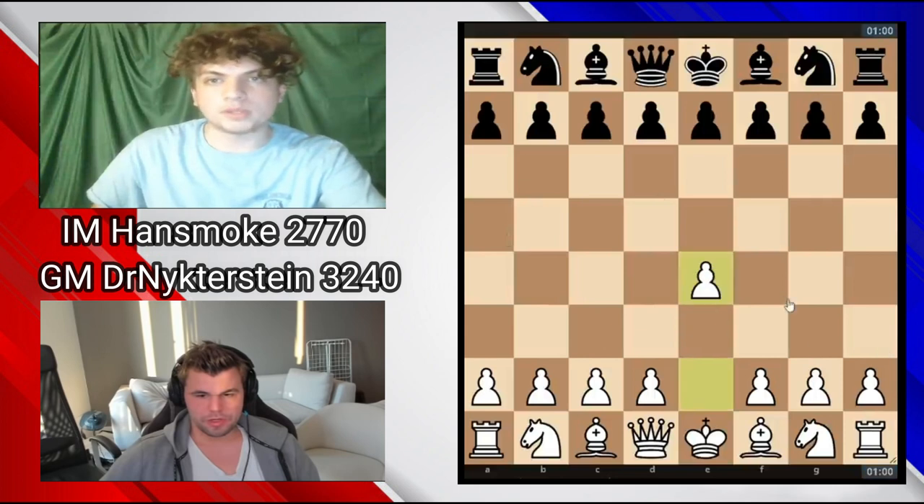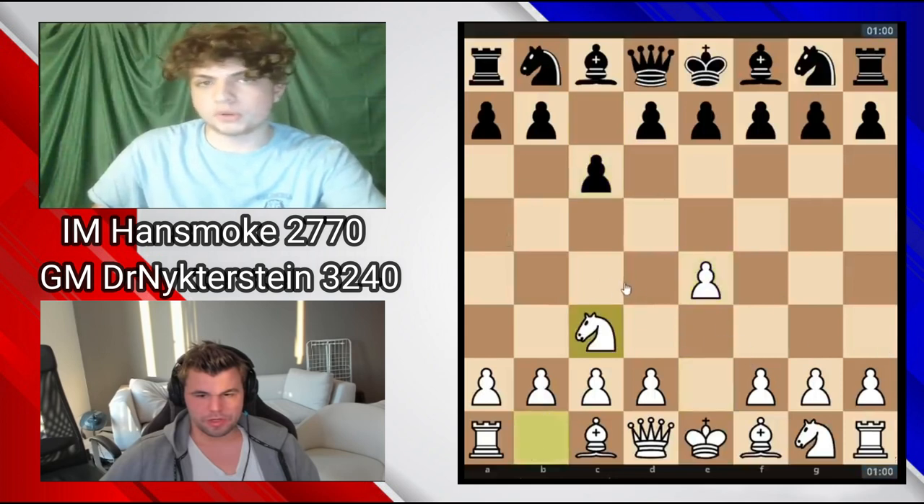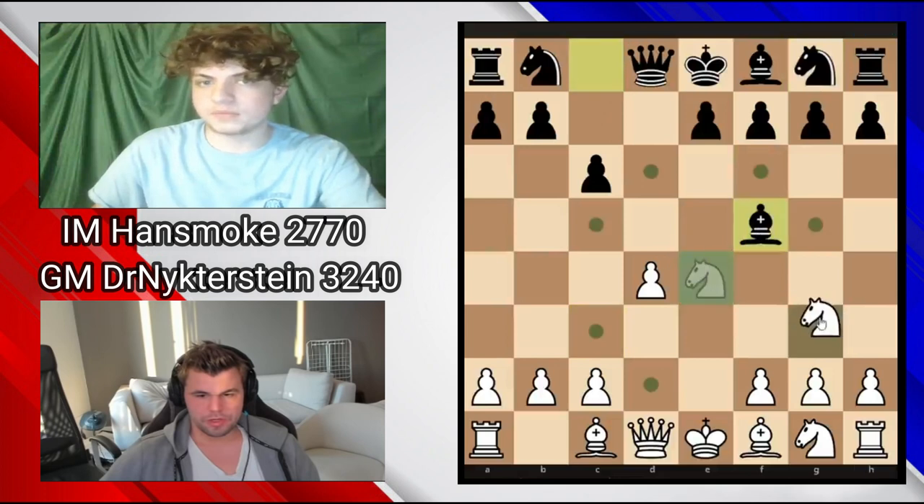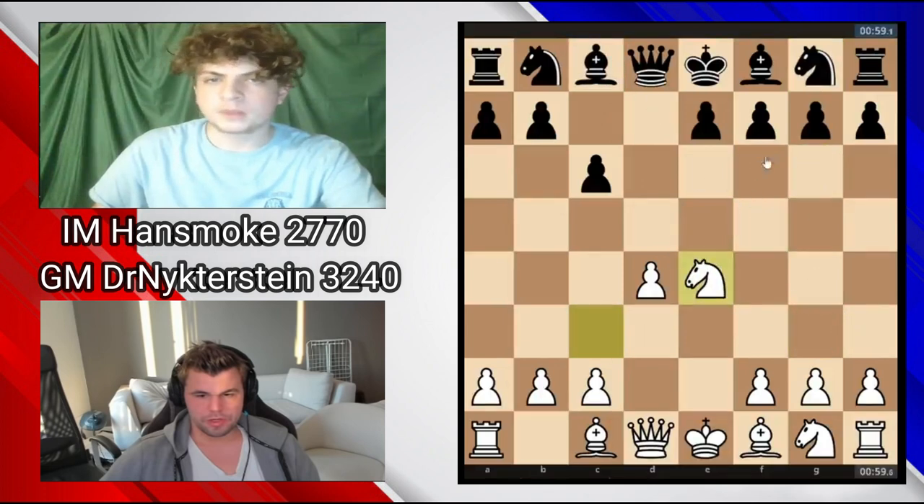Let's start with the opening. The opening was pretty normal. I played the Caro-Kann opening, d5. Now I take, take, and go knight f6. This is theory — there's bishop f5, knight g3, bishop g6, main line. But I wanted to play something solid. Keep in mind this was a bullet game — that means each person starts with one minute on their clock, no increment, so it's very fast and time is a big factor.